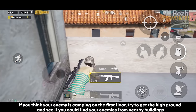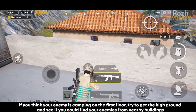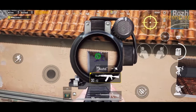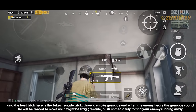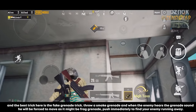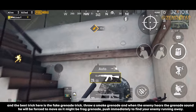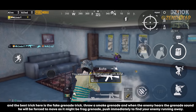If you think your enemy is camping on the first floor, try to get the high ground and spot them from nearby buildings. The best trick here is the fake grenade trick: throw a smoke grenade, and when the enemy hears the sound they'll be forced to move thinking it's a frag grenade — push immediately to find your enemy running away.